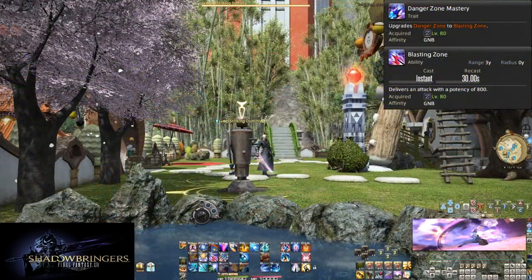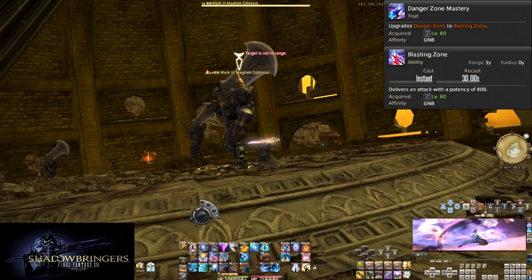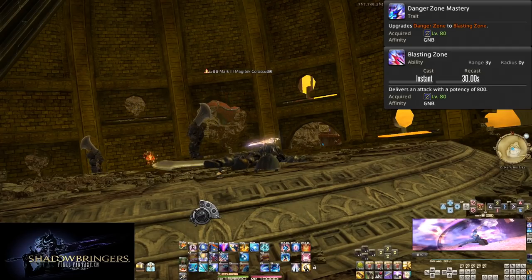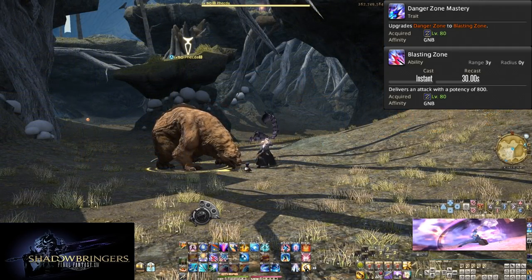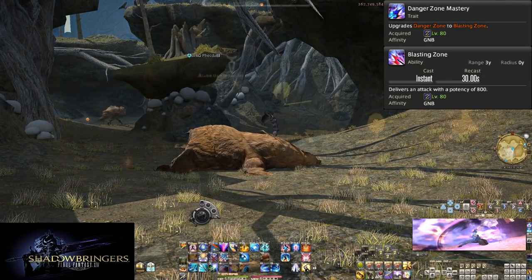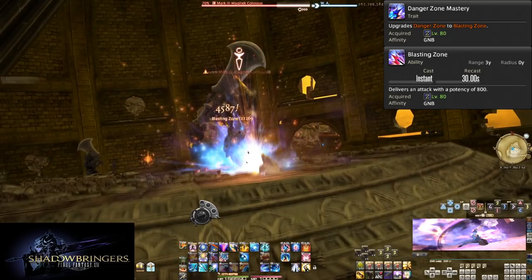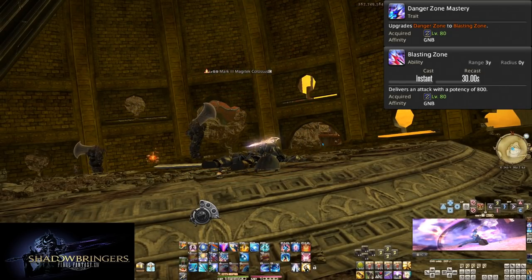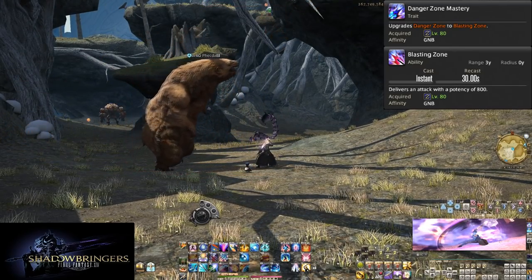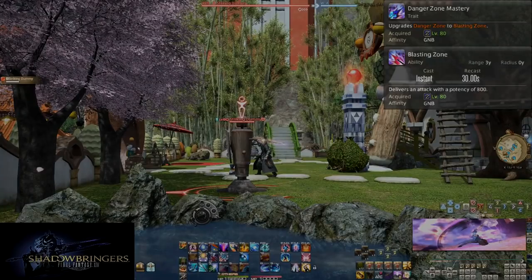Level 80, Danger Zone Mastery and Blasting Zone. We've moved out of the Danger Zone into the Blasting Zone. This skill has seen an upgrade in potency and animation to be way flashier, and it now does a massive 800 potency hit. Remember, every other Blasting Zone we do is under the effect of No Mercy, so it gets even stronger there. Gunbreaker is a flashy job for just swinging around a gunblade.